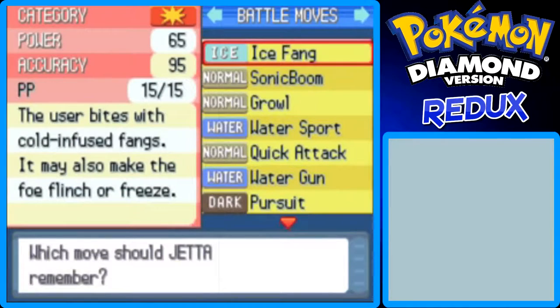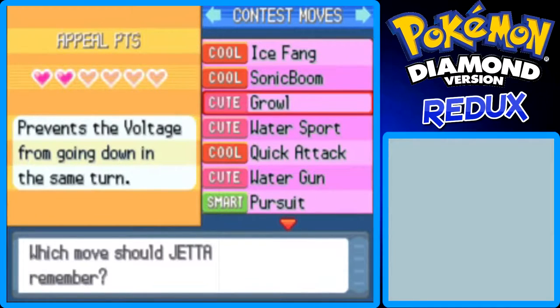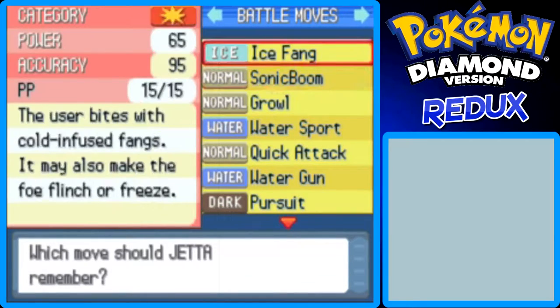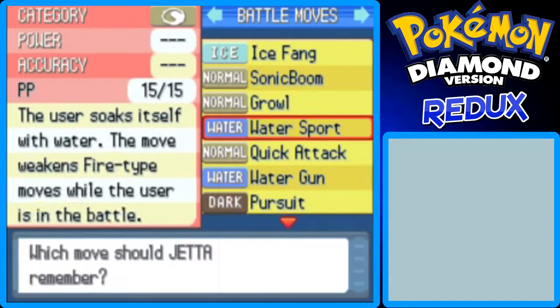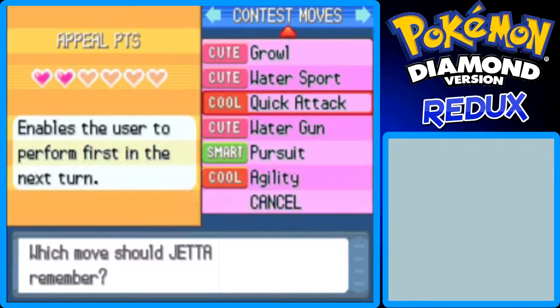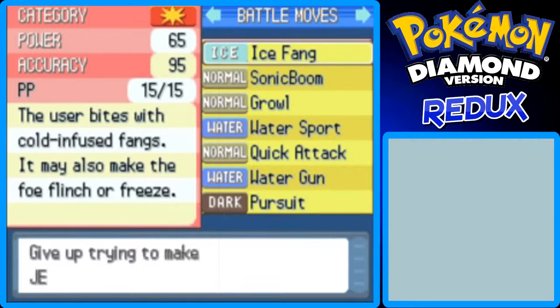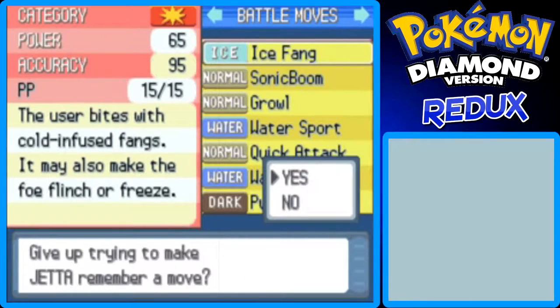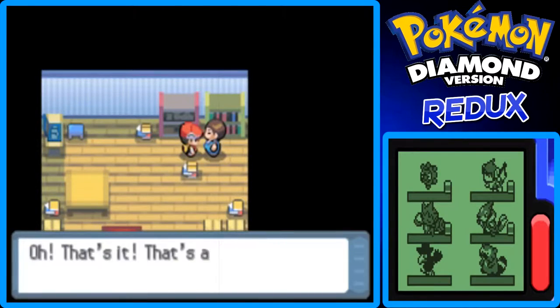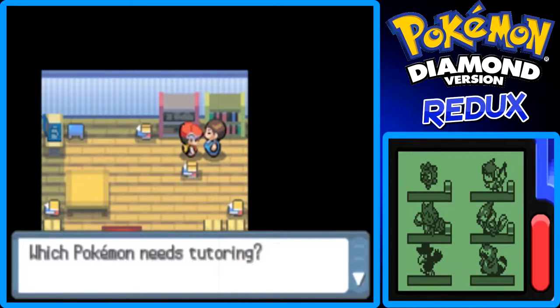What can Jedda learn? He can learn Ice Fang — wow, that's cool! There's also contest attributes like Cool or Cute. The full move list includes Ice Fang, Sonic Boom, Growl, Baton Pass, Quick Attack, Water Gun, Pursuit, and Agility. Ice Fang is a good move. I'll have to think about that, because Ice Fang is pretty good — I don't want to pass it up.